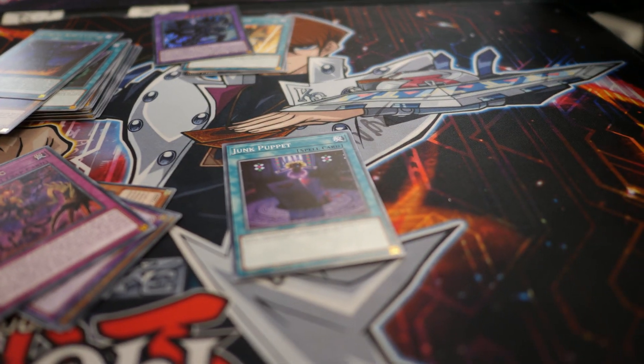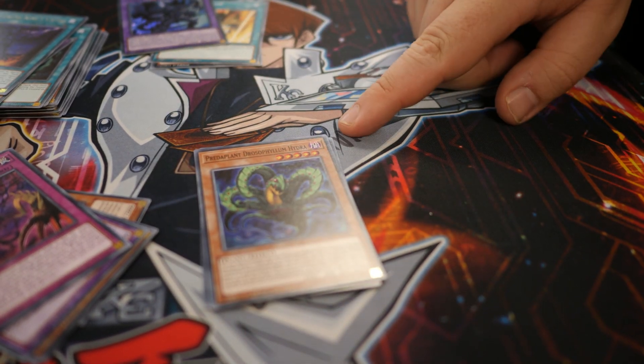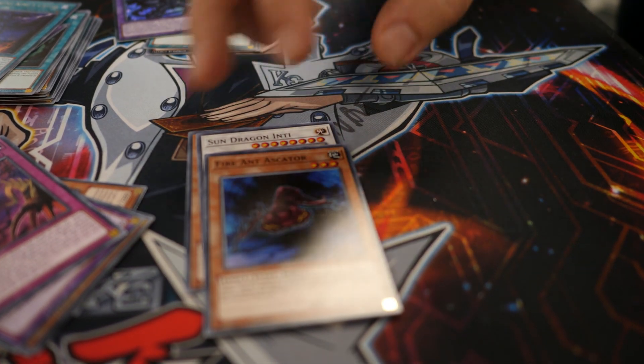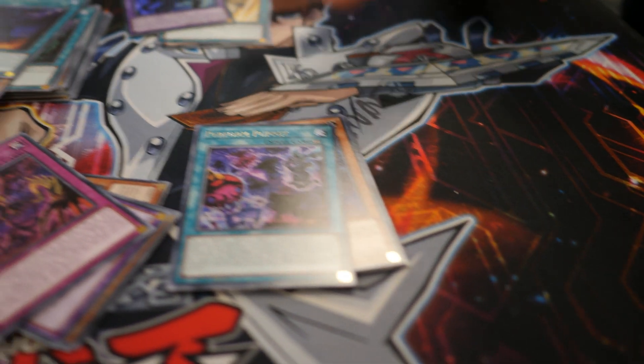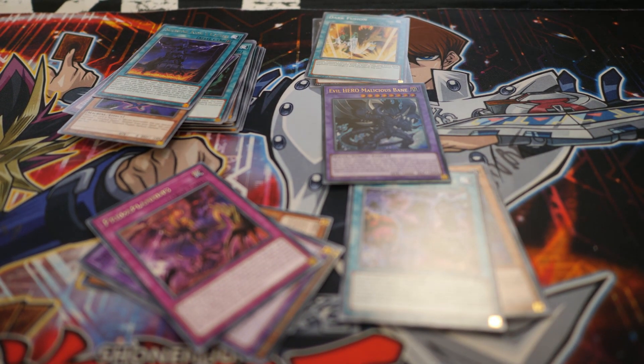Last pack. We have one more Junk Puppet. We have Predaplant Drosophyllum Hydra — I'll let you guys read that and tell me how it's said. Sun Dragon Inti and Fire Ant Ascator — nice that we got those together. And a Perform Puppet Magic card. And that was all of them. So we did get to see a cheeky Ultra Rare, which was very nice. Overall this is a good set — very good for Evil Heroes, very good for the Gimmick Puppets. Predaplant is obviously getting a bump up as well. This is a deck building set, good for bumping up other archetypes.